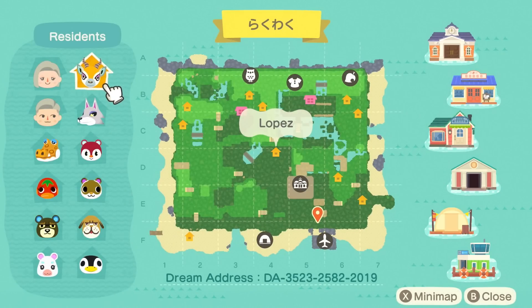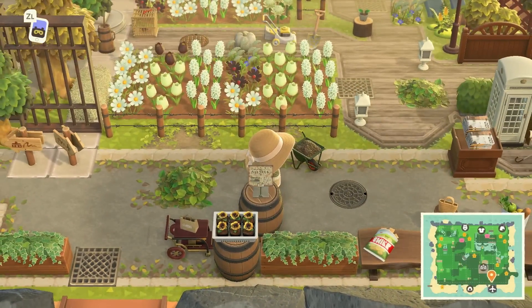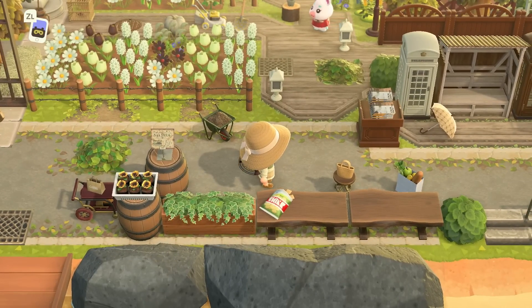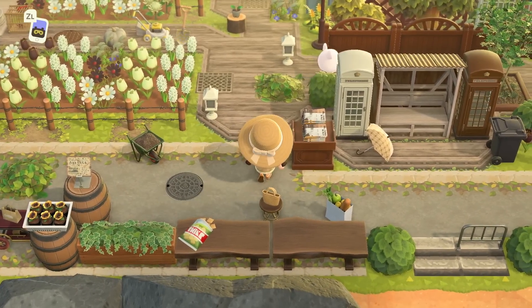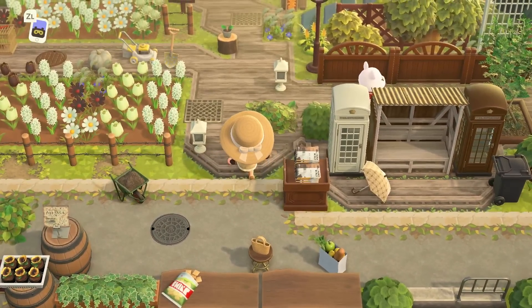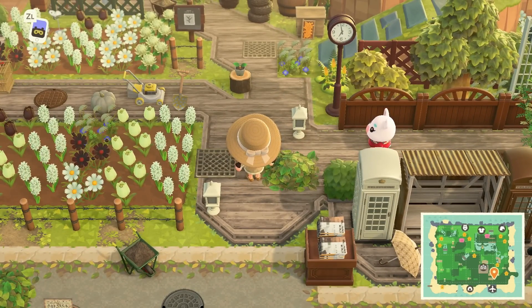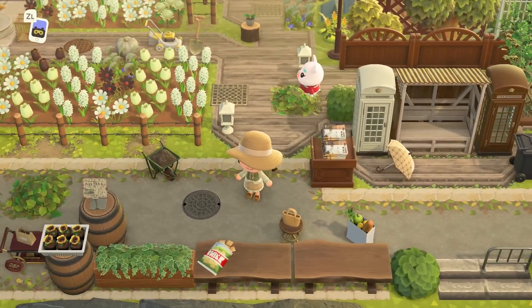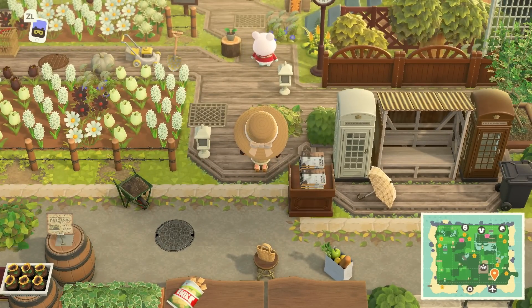Looking at the map, we're pretty far to the right side of the island already, so since there's more to see on the left, we'll start with the right and work our way back to center and left. Over here there's just so much detail all along this path — it has a really farm-y feel, like a community garden. It feels very lived in, and I really love the mixture of codes they're using.